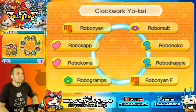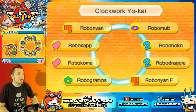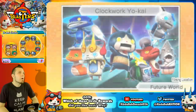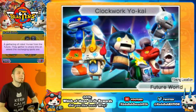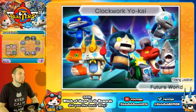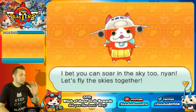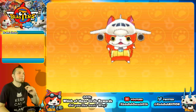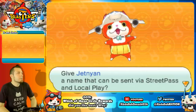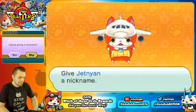Clockwork Yokai is another hard circle requiring Robinyon, Robo-Ma, Robo-Noko, Robo Dragon, Robo Nyan F, Robo Gramps, Robo Koma, and Robo Cap. The artwork in Future World shows all the robot Yo-Kai gathering to share info on recharging spots. The reward is a free Jet Nyan — a great prize from these circles.